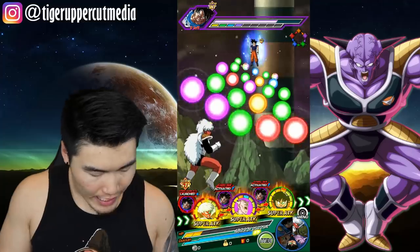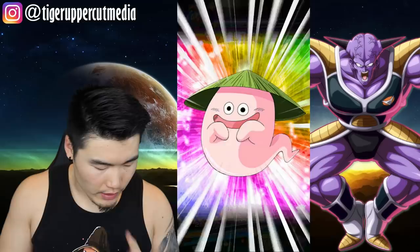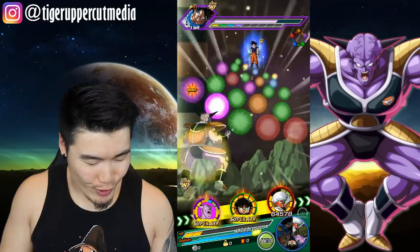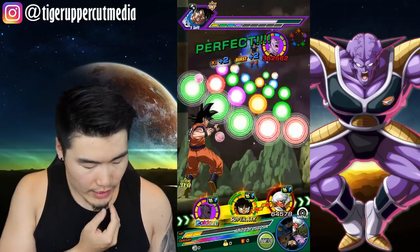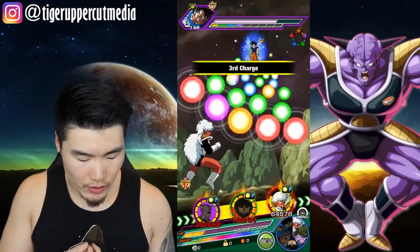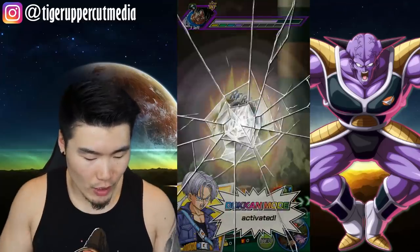I think I do need to use a Ghost Usher here, because he will absolutely wreck me with that super. At least here we can get the token attack off and heal a little bit before he gets the super off, or maybe we can just clear the stage if we get lucky, get some crits, get some additionals. Let's go.